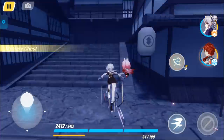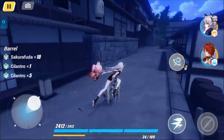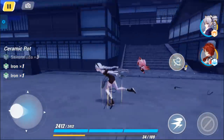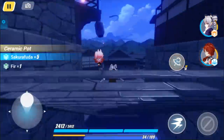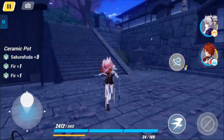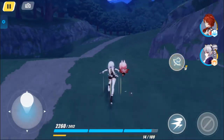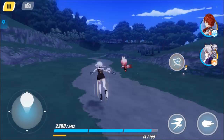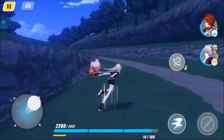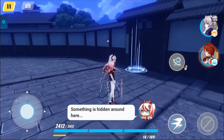Lastly, we have collectibles — items with a hand symbol floating above them. Run up and collect them to get materials you can use in the shrine exchange. What I like to do is stick to one path until I reach a dead end. If there's a fork in the road and something to collect, don't collect it so you know you haven't visited that path yet. It will get easier as you become more familiar with the map, and it's not totally needed to get every single item, so don't stress too much if you're missing one or two.